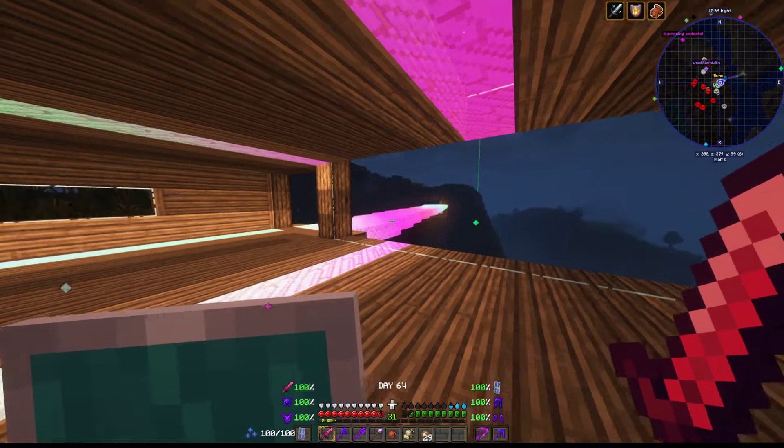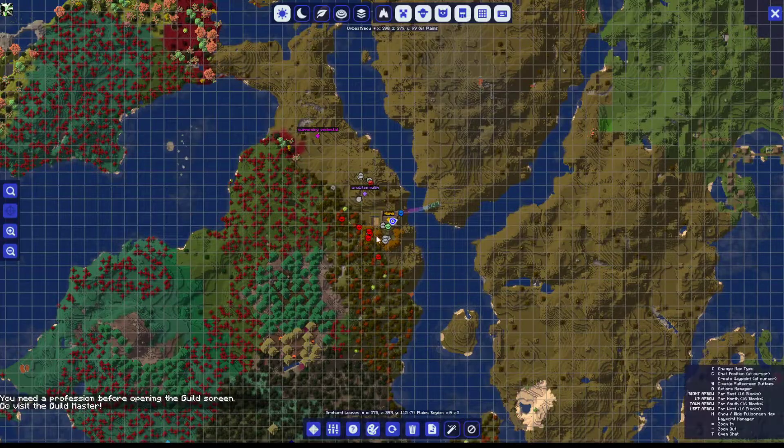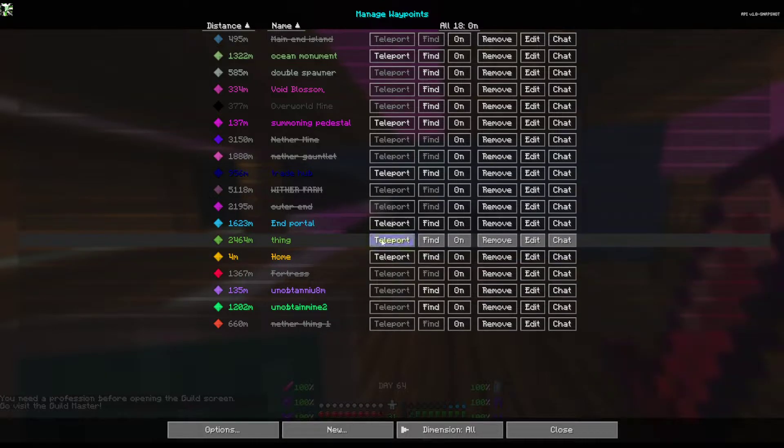We won't be able to do this instantly. The End, then — ender warthog and ender whale. One second, I'm just checking where those guys would potentially spawn on the wiki. Ender whale spawns midair in the End dimension, and ender warthog just spawns in the End dimension too. So they both spawn in the End, I guess. Let's go and check it out, because why not?